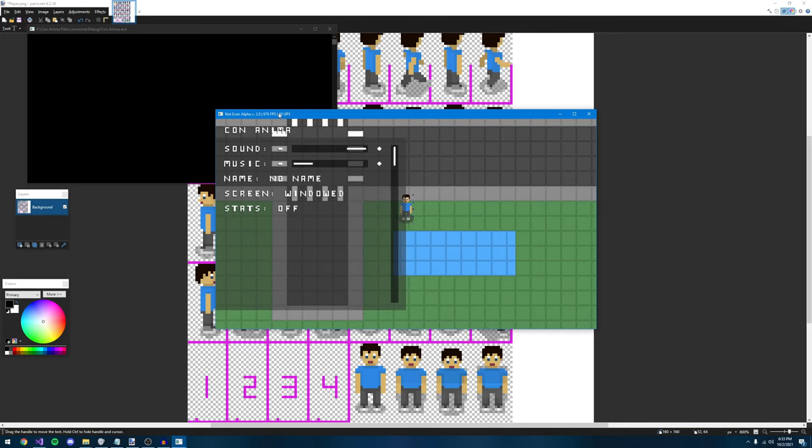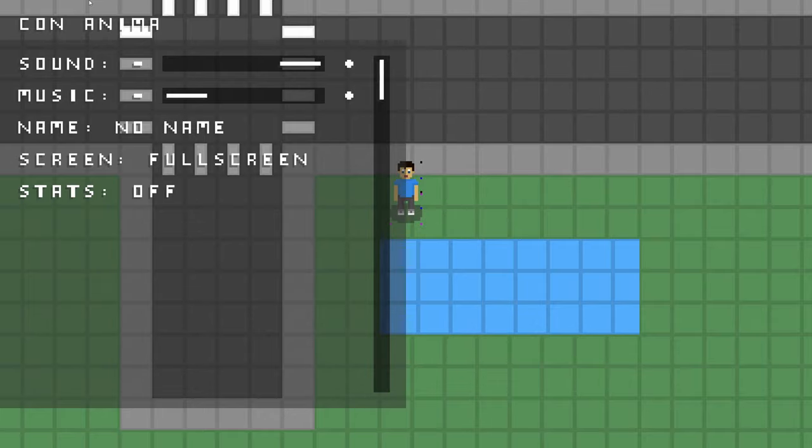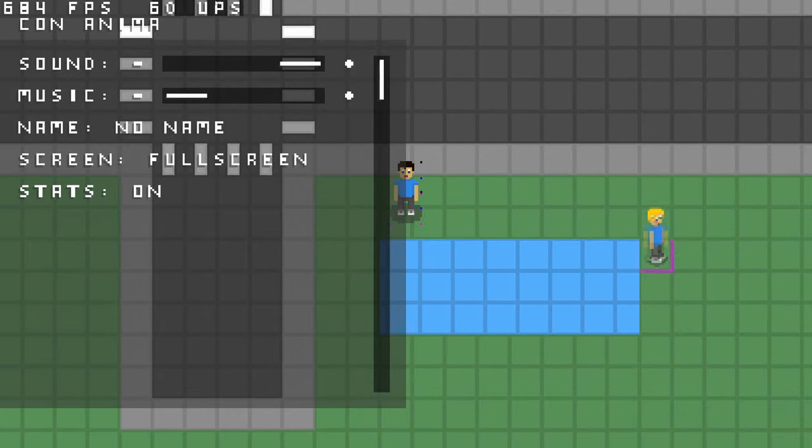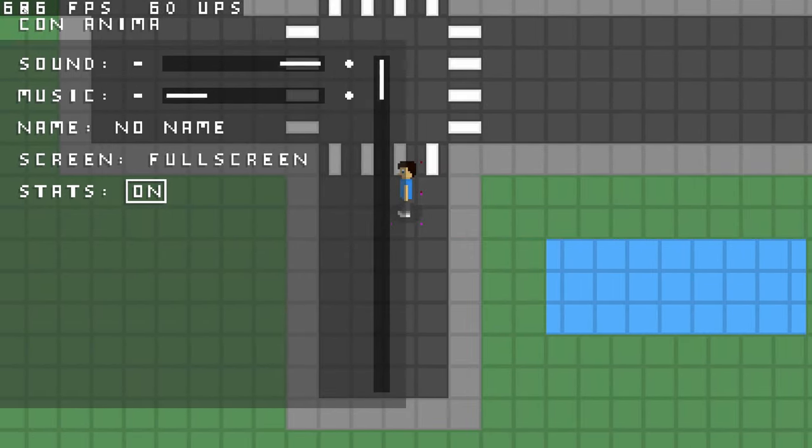I added updates per second into the title of the window, so now there's FPS and also UPS. I realized that if we go into full screen, you won't be able to see those stats at all. So I created this stats option where you can turn it off or on, and it'll show up here — the FPS as well as the UPS.